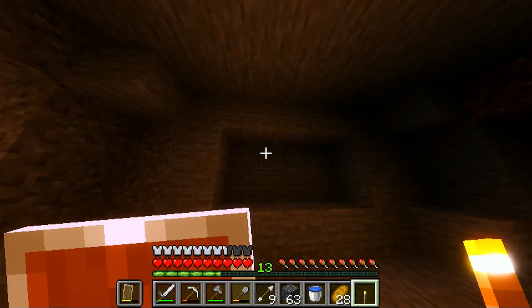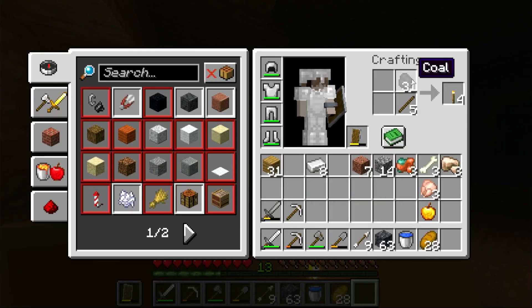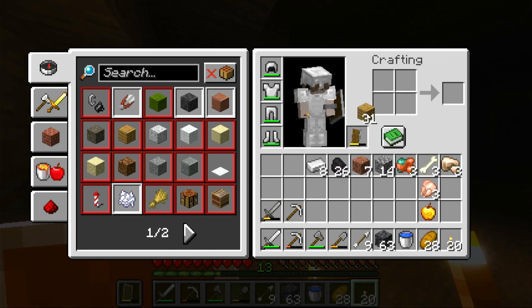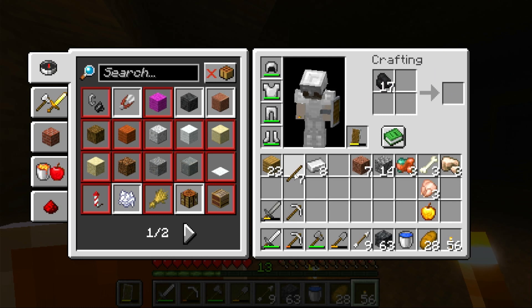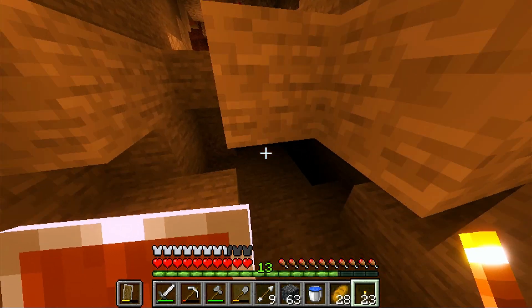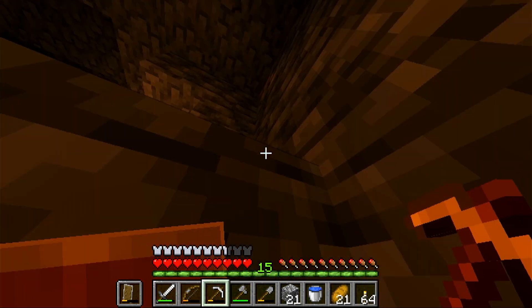Alright, what are some of your guys's favorite things you've seen in Let's Plays? Because it's been a long time since I've played Minecraft and I don't know if I'll take all the suggestions, but I'd love to hear what are some of the favorite things you guys see in Let's Plays. Caves have gotten ridiculous — like so big. Just want to find lava. I don't feel like we're any closer to getting lava. It's kind of a problem.